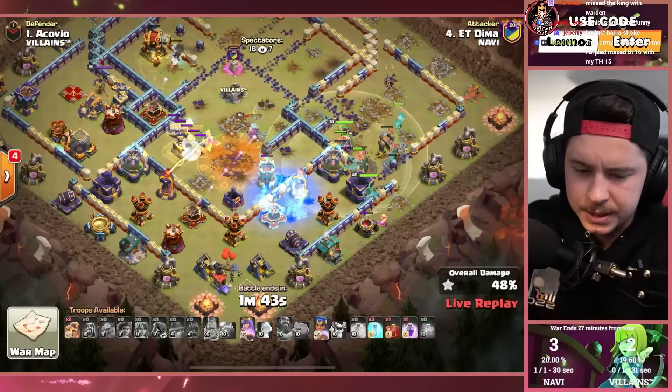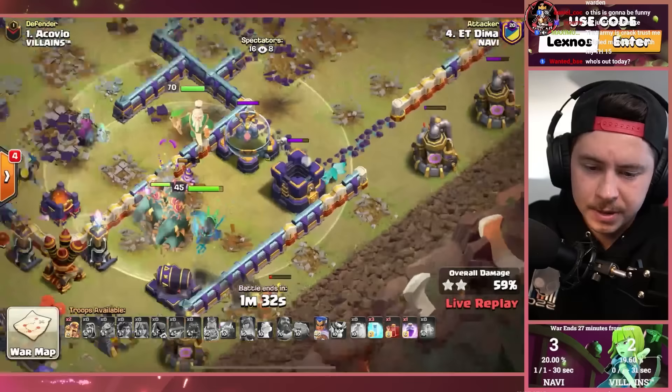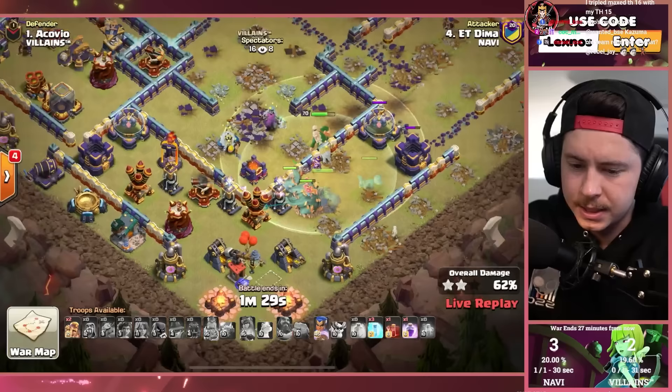Still a lot of base to get through but he's got quite a few spells to do it. Root riders stay in front of the champion and tank for her. Invisible — yes! Spirit fox is very healthy, chilling in the background. That's good news so she doesn't get targeted.